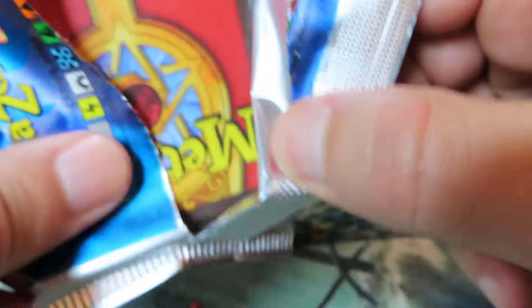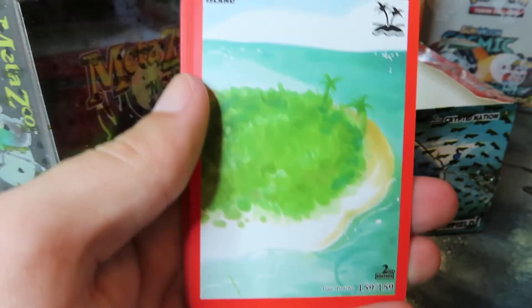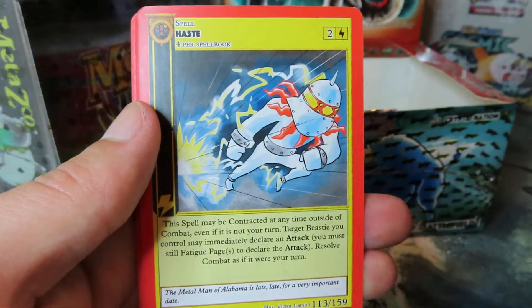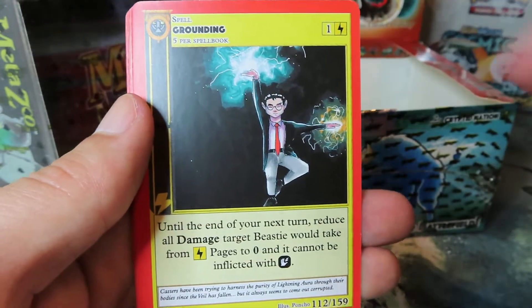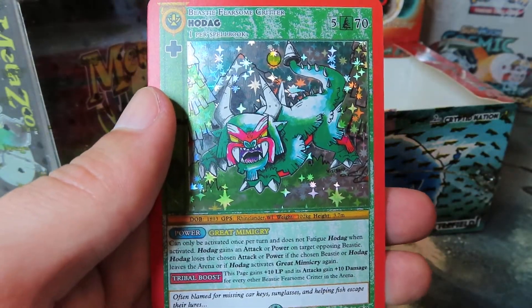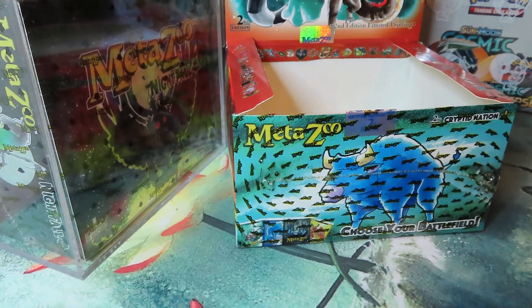Guys, I think I'm gonna have to open another booster box on the channel — not that I wasn't going to anyways, but I think it's guaranteed: no Mothman as of yet. We shall see — you never know. Sometimes those last pack magics can get you and get you the Mothman that you need. Hoedag full hollow! Let's go, finally pulled it. Gonna sleeve it up — that's a beaut right there. Hoedag full hollow has been pulled. Gorgeous card, absolutely gorgeous card.